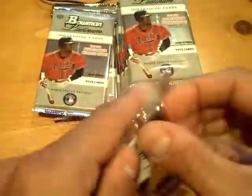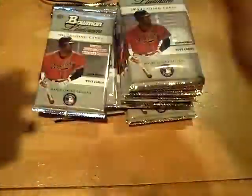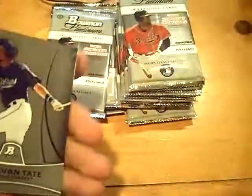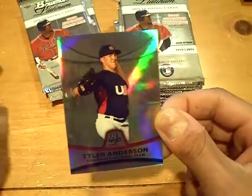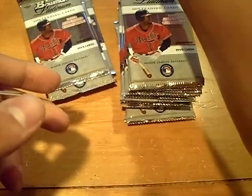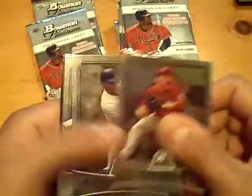There are packs that are loaded with rookies, and then there are packs with no rookies at all. It looks like a hit or a refractor in this pack. It's a gold rookie for the Mets — Ike Davis at $5.39. Ike Davis for the Mets. Rookie of Jay Spores for the Tigers, not numbered.